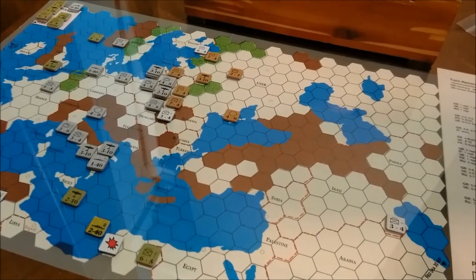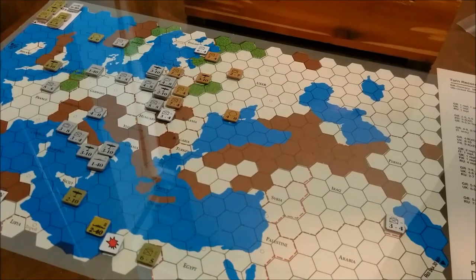Hi, welcome back. This is Second World War from 3W, and we are in the summer of 1941. We have three turns, I think, until the Americans intervene, so we're going to start Barbarossa and see how far we can go with that.